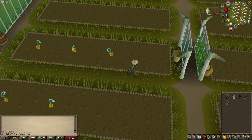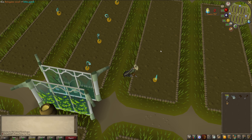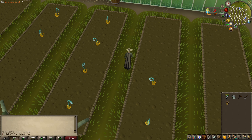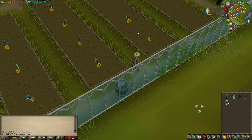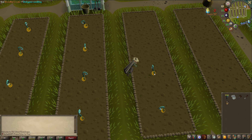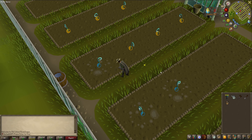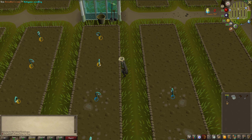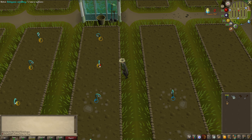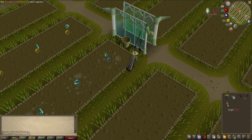For the fertilizer strategy I start by planting all the seeds at once, working my way back up from the bottom plot. Then I fertilize and water. Fertilization makes crops grow faster but they can also die faster if you're not quick. You can cancel the watering animation, but if you do it too soon it doesn't register and you lose time.